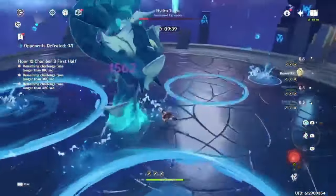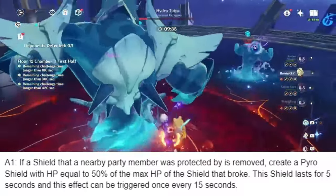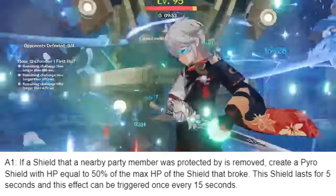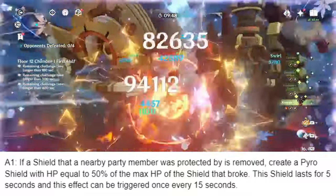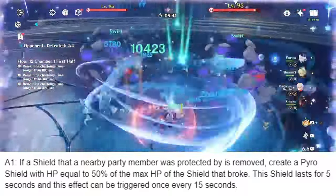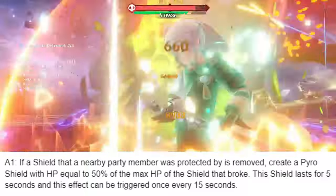Moving on to her passives. A1: if a shield that a nearby party member was protected by is removed, create a Pyro shield with HP equal to 50% of the max HP of the shield that broke. The shield lasts for 5 seconds, and this effect can be triggered once every 15 seconds. This passive is meant to be an emergency button in case an enemy actually manages to break your shield, preventing you from getting screwed over and losing all your buffing. It only lasts 5 seconds, but that should be enough time to create your shield again.